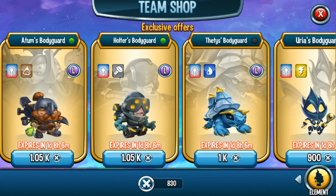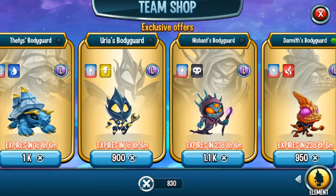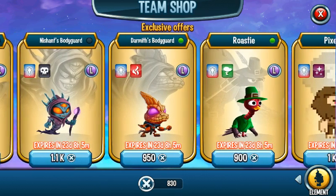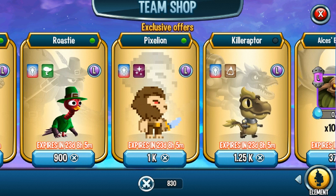Thomas' Bodyguard is a really good monster — he can break an enemy's shield and has multi-stun too. Holter's Bodyguard is a very good supporter, go ahead and purchase him. Darmit's Bodyguard is the best one out of every single one of them — he's one of the most OP monsters in the game. If you haven't seen my video from yesterday showing the PvP battle with him, go ahead and watch it to see why he's so OP.